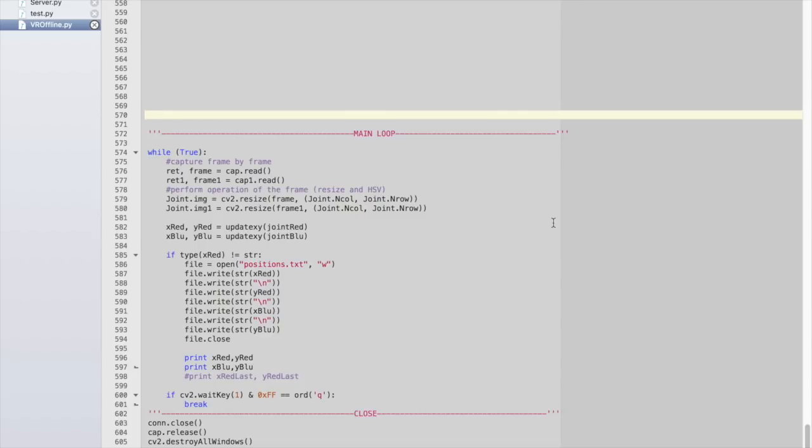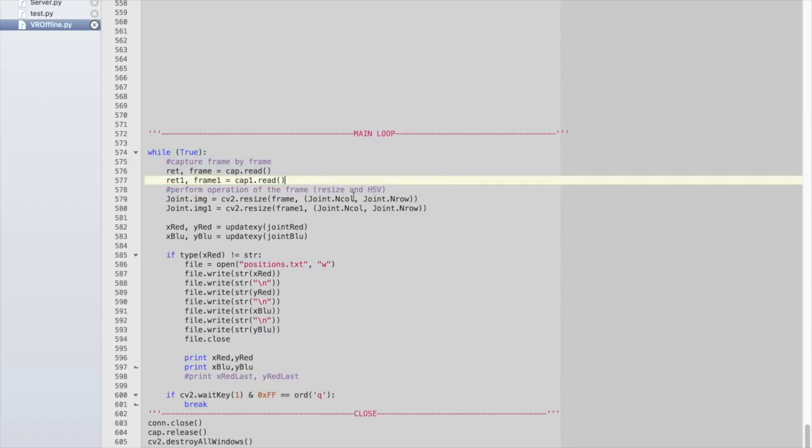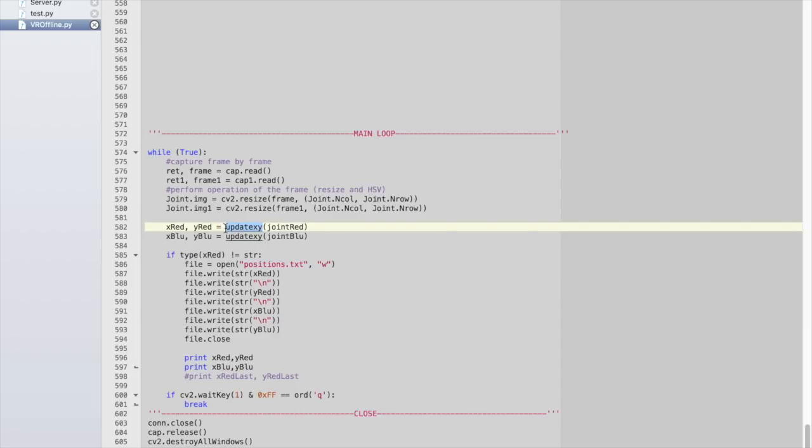This program is going to use the OpenCV2 library and a lot of the functions we made in the last video — hence the 600 lines of code. But the main loop is here, and this is how it works, or at least the gist of it. We're going to capture the screen twice so we can analyze it once for red and once for blue, then resize both so it's faster to analyze. We update the X and Y position for red, the X and Y position for blue, and print those values to a file called positions.txt. Then we print the X and Y values to screen so we can make sure they make sense, and wait until the user hits Q to break the loop. The updateXY function does the math to get the X and Y coordinates from the angles of the cameras.